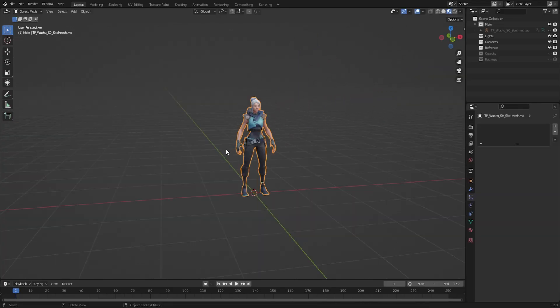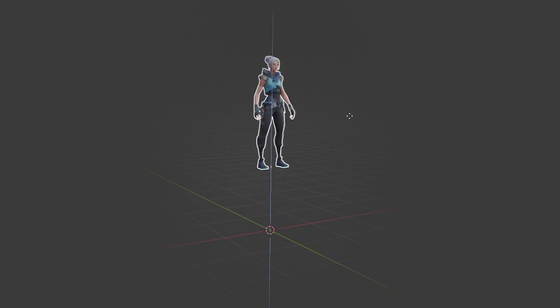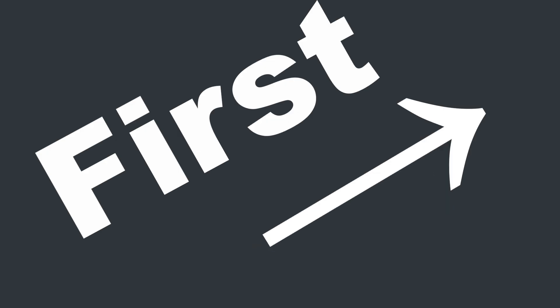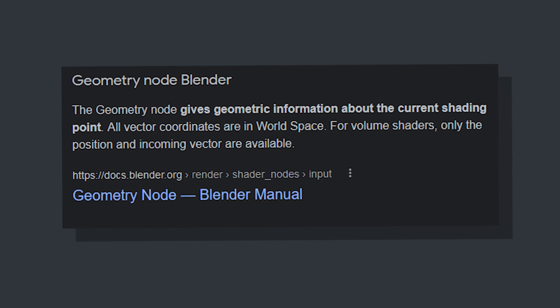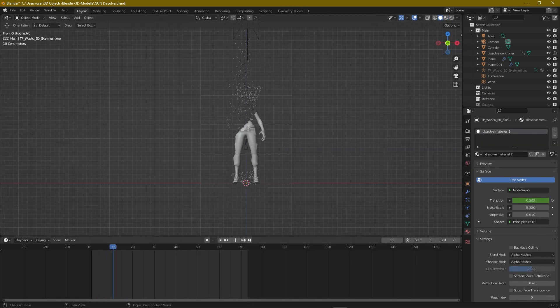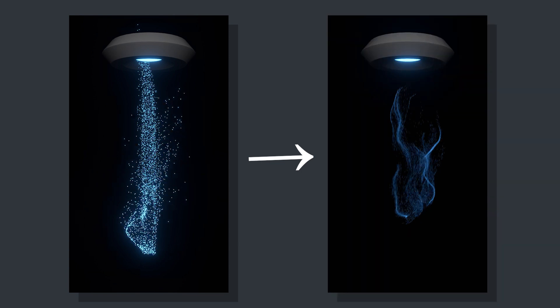I imported the jet module and began planning out the animation — jet goes up, gets abducted, and then I wasn't sure yet. First I tried using geometry nodes to beam up Jet. Geometry nodes is a newer feature in Blender, but I'm not the best at it. After a while I realized geometry nodes was way harder to make look good than simple particle simulations, so particle simulations it was.